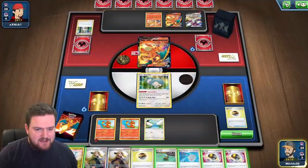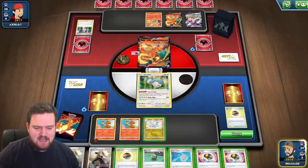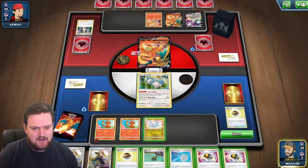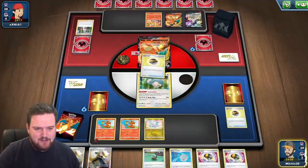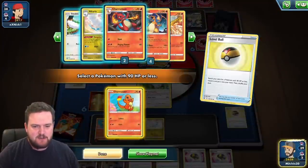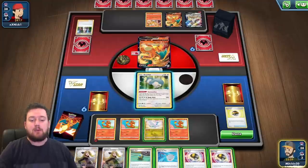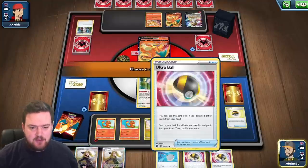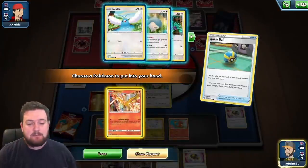Our opponent hasn't attacked, which means we're in a position where we don't need to attack right now. We're able to just take some time to set ourselves up. We are playing a deck that is all single prizes, and we know our opponent can only ever take one prize per turn, so we are probably fine to just set ourselves up a couple of attackers.